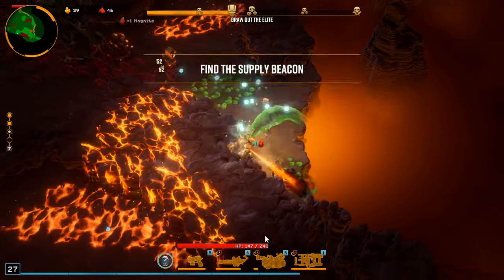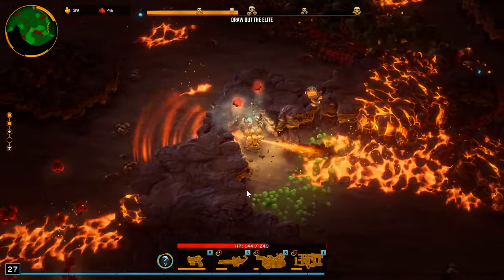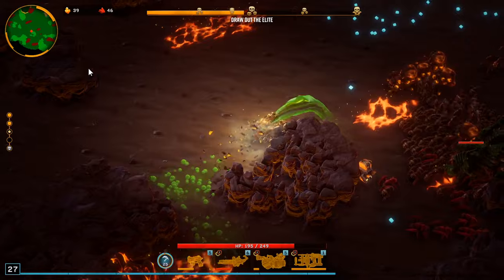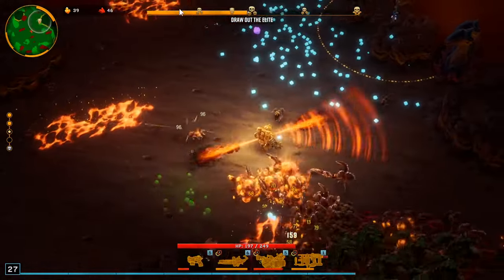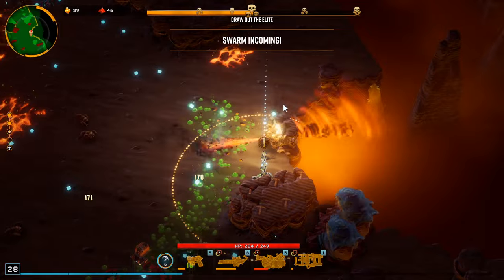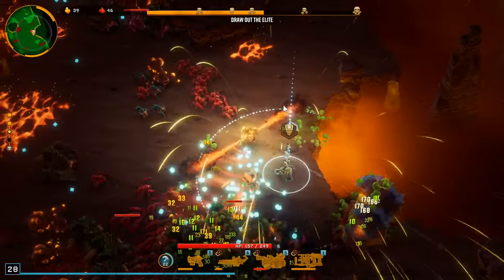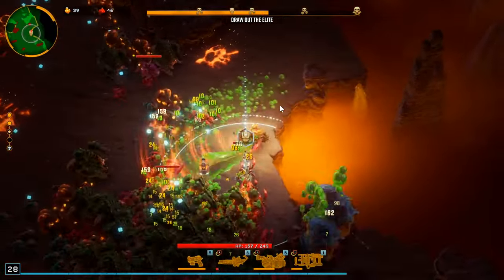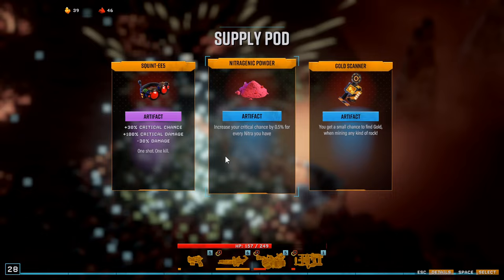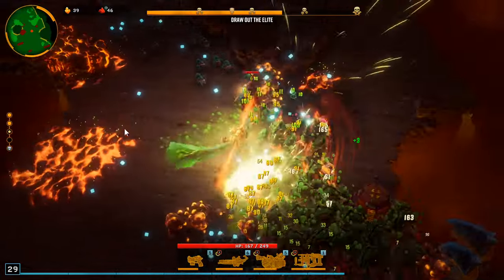We finished that challenge, let's continue running around the edge. More magnite — not that we need it right now, but it actually takes like 50 magnite or 50 ore minerals for the last run, so more the merrier. Let's grab all of this, let's mine all this. Crit chance, sure why not. I'm not really too worried, I feel like we're doing pretty good. Crit chance for every nitra you have — sure.